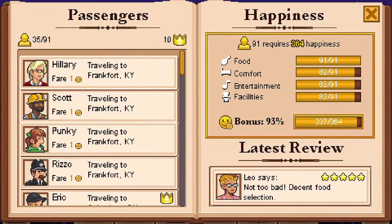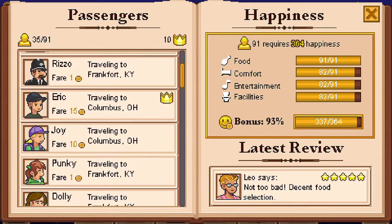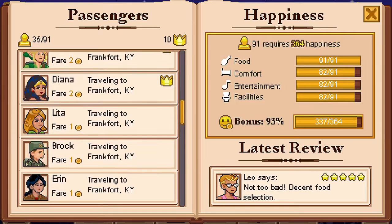You can see we're 93% in the bonus here in the middle, and we're doing okay. We really need to add another full car in, and I think we have like 68 hours left on the upgrade. There's the old Hillary Clinton over here on the right. Let's see who else we have - Punky Brewster, he's in there. We got another Hillary, and we got Link from Legend of Zelda.